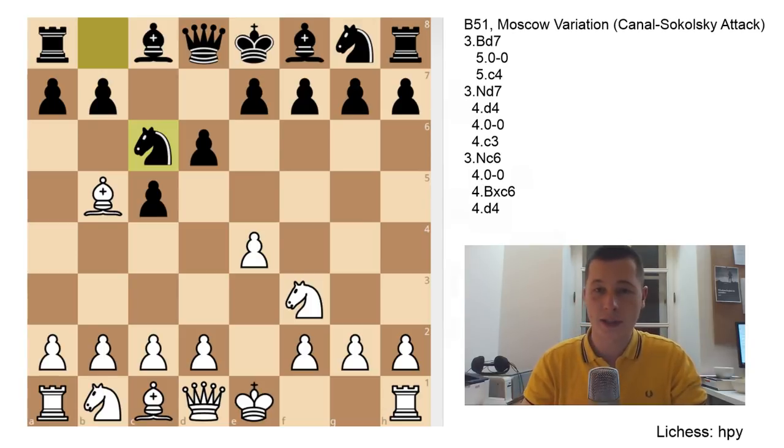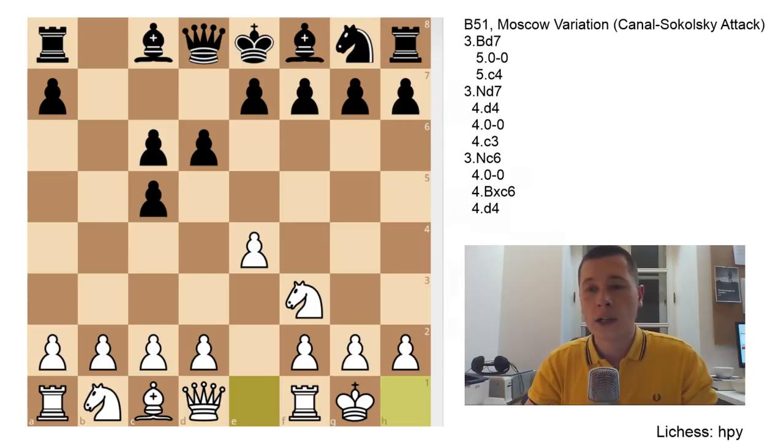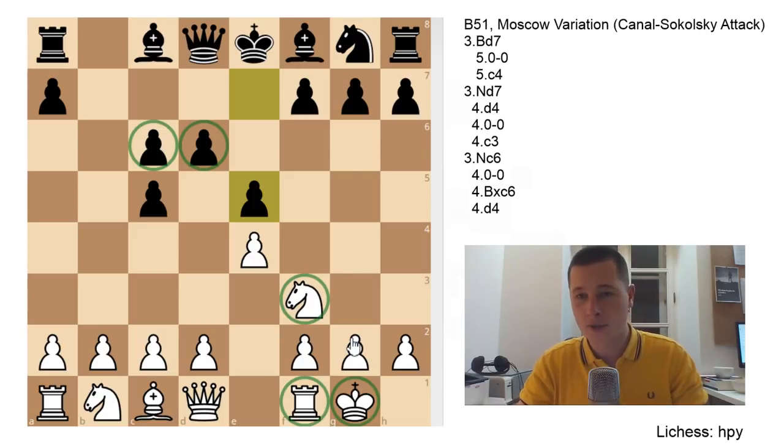Let's go over Nc6 first. Nc6 does allow White to capture immediately and double Black's pawns, but once Black captures with the b-pawn, he'll have virtually an extra pawn in the center. If Black manages to get d5 in, the b-pawn can recapture if exd5, cxd5. So it's actually not unsound - Black wins the bishop pair and it's a perfectly okay idea. White has several options: push through in the center, castle, or take. Let's go over takes first, as that's the least common move.